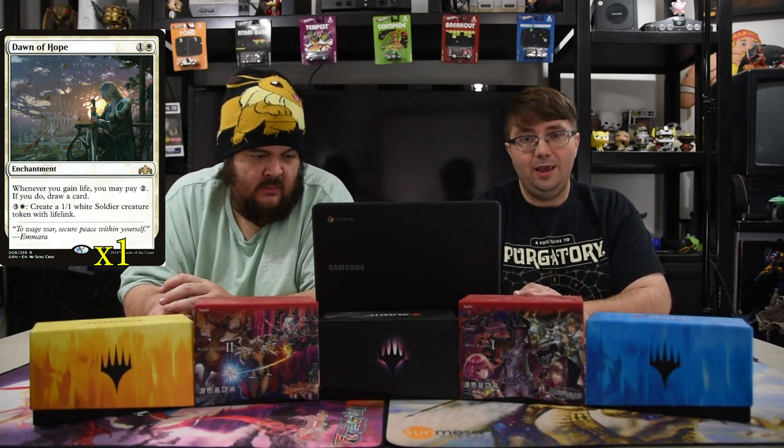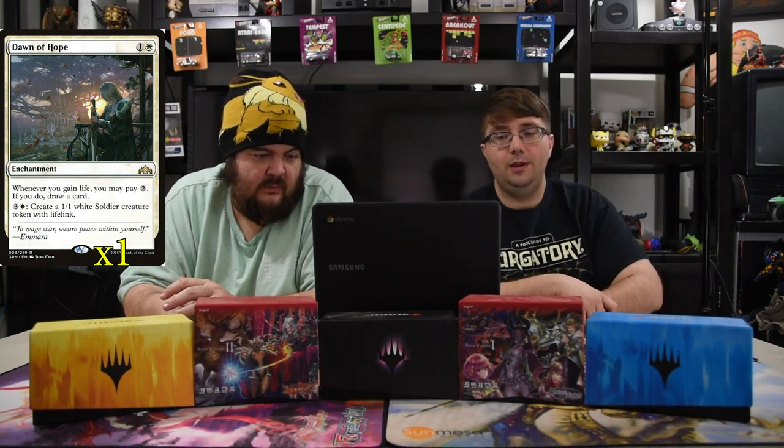Next up is Dawn of Hope — a white and one for an enchantment. When you gain life, you may pay two — if you do, draw a card. You can also pay four to create a 1/1 white soldier creature with lifelink. The soldier is not Human, so you can mutate onto it. Abzan doesn't have much card draw unless you sacrifice things, but with all the incidental life gain we have in this deck, this makes it so you just gain life and draw cards.